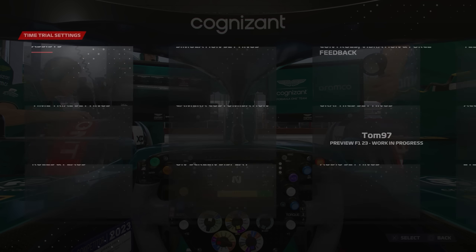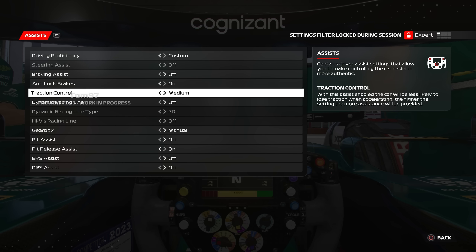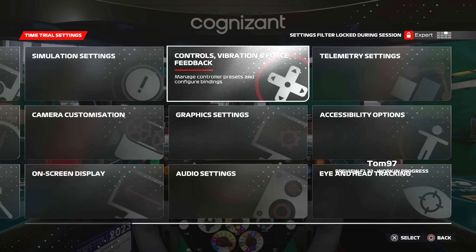For the first time in a while I get to actually look around the garage with a controller in hand. We're going to jump into a time trial session here at Canada with the Aston Martin, showing off the new circuit. If we pause and go to assists, I'm starting with anti-lock brakes on and traction control on medium. I haven't properly played the F1 game in a long time with a pad.